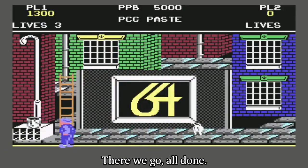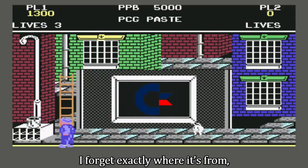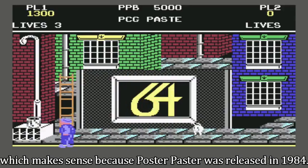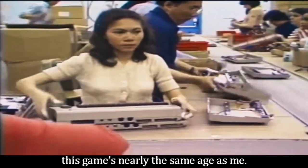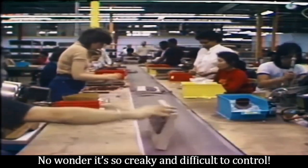There we go, all done. It's a Commodore 64 logo — not the main C64 logo. I forgot exactly where it's from, but I think it appeared on early C64 models, which makes sense because Poster Paster was released in 1984. Oh god, this game's nearly the same age as me. No wonder it's so creaky and difficult to control.